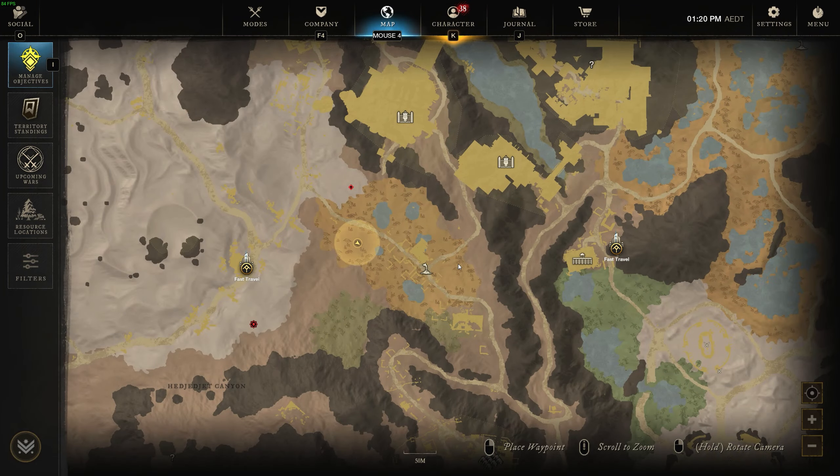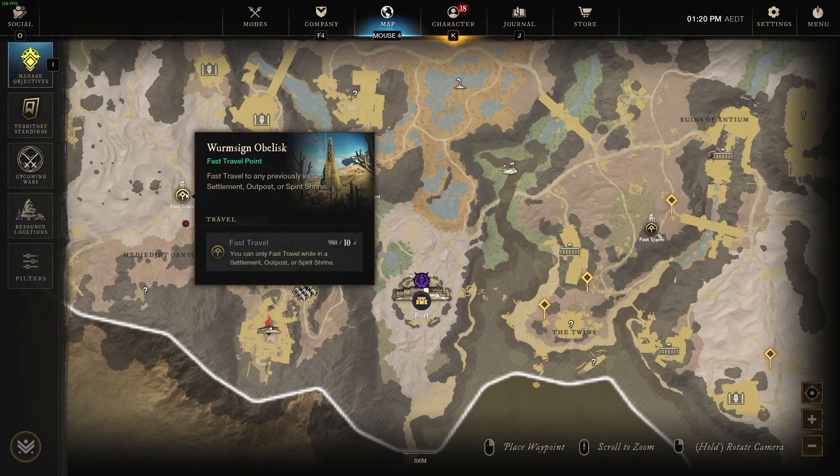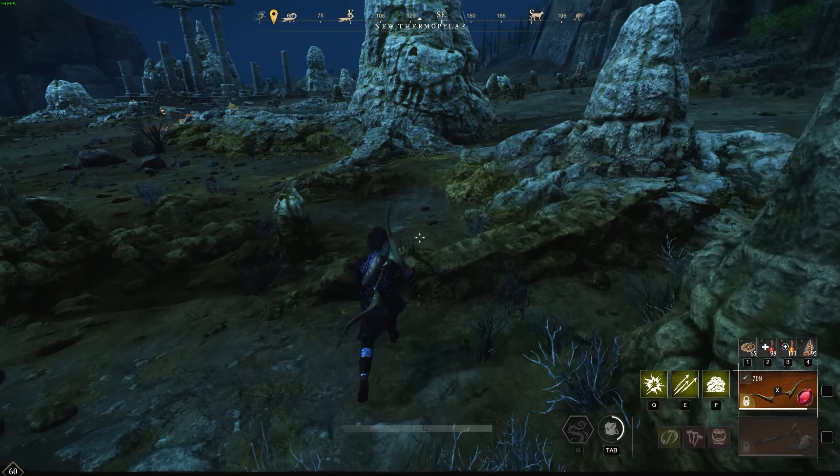So this is the area I'm in right here. You go up to Brimstone Sands and you can go to this fast travel point right here, and then we're going into this area. There are a few ways of doing this — we have a brimstone node right here that we can get quickly.